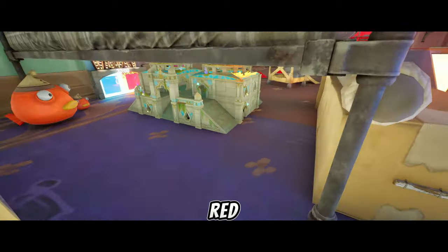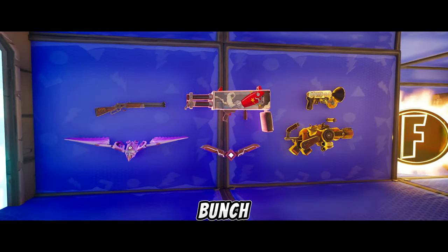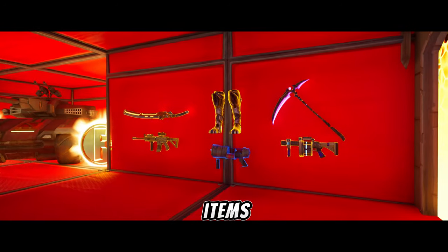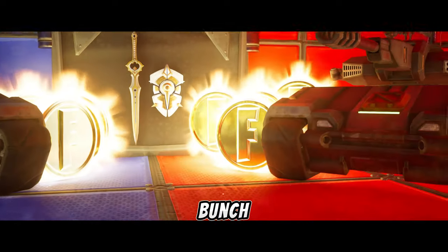And it wouldn't be a red vs. blue map without the vault, containing a bunch of fun and overpowered mythic items — a tank for each team, the infinity blade, and a bunch of XP tokens.